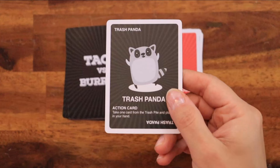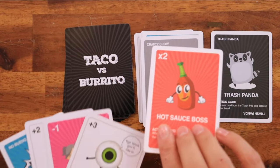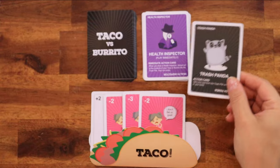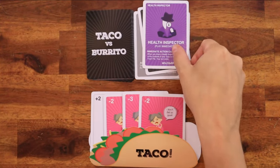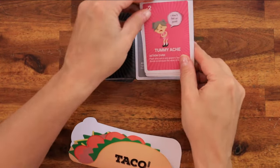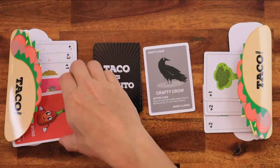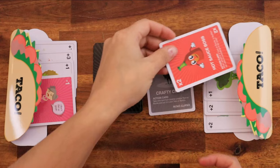Special cards: A trash panda card allows the player to take a card from the trash pile and place it in their hand. If you use it to pick a health inspector, it triggers immediately and you discard all cards in your meal. A crafty crow allows the player to take one card from any player's meal and put it directly on their meal.